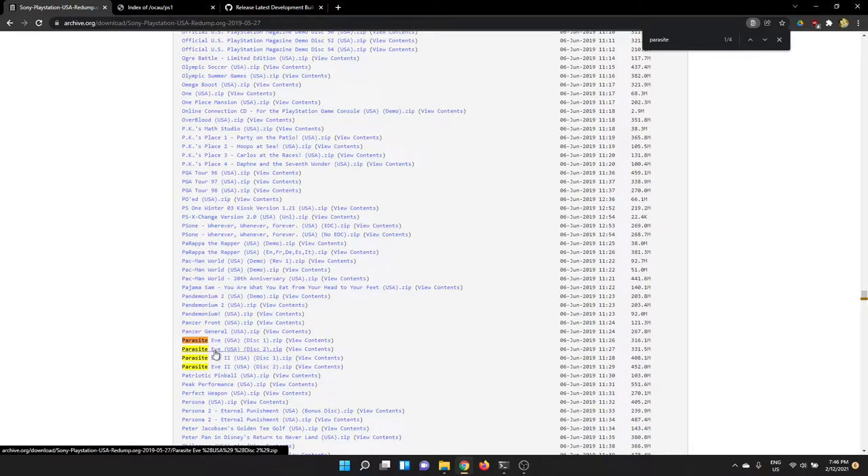For Parasite Eve we're going to look at the first one. It's a two-disk game so you want to grab both of those disks — disk one and disk two. They come in a zip file and then we'll uncompress those.